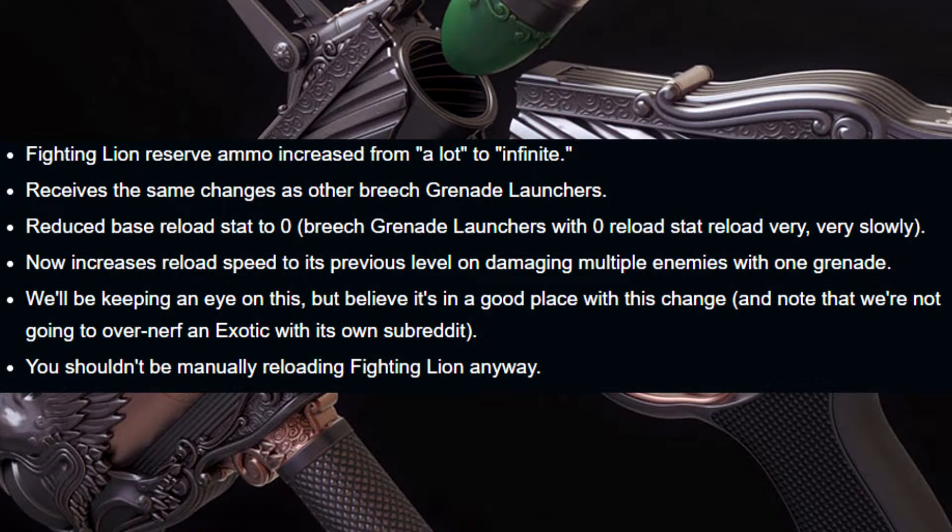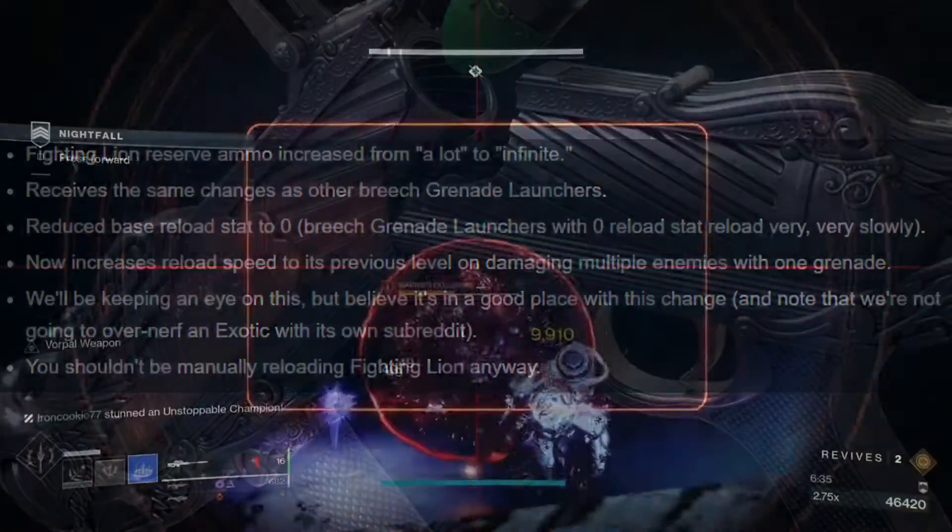Fighting Lion: reserves have now been changed to infinite ammo, just like other primary weapons. It will still receive the same changes as other breach loaded grenade launchers. Its base reload stat has been reduced to zero, meaning it will reload very slowly, but now when you damage multiple enemies at once with one grenade it will increase the reload speed. Bungie will keep an eye on this and make changes if needed.